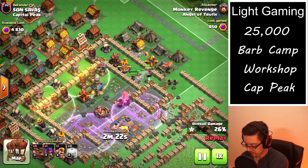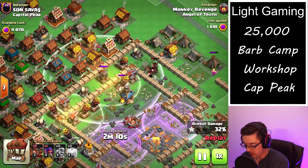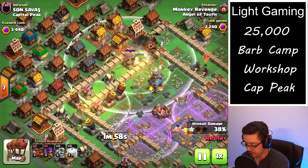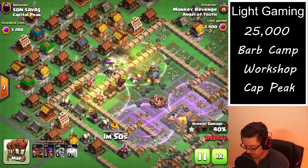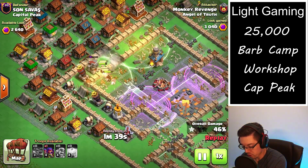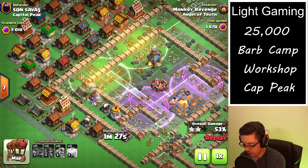Now we're trying to deploy one group of hogs per defense to try and get that stun, then we're trying to create some pathing with these hogs, but it's not going too well. We get a decent group going because now there's only a couple of defenses on each hog at a time. With only a few more defenses left, the level 4 heal spell can usually keep them alive — but when they get targeted by two, and definitely three, especially if one is a splash and two are single targets, they do start to go down.